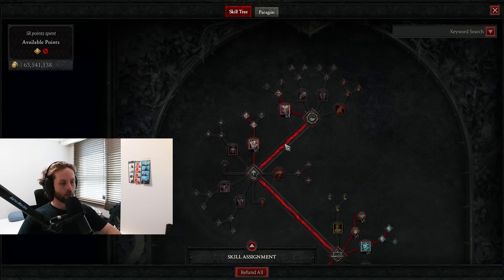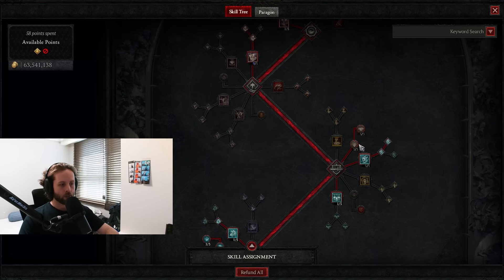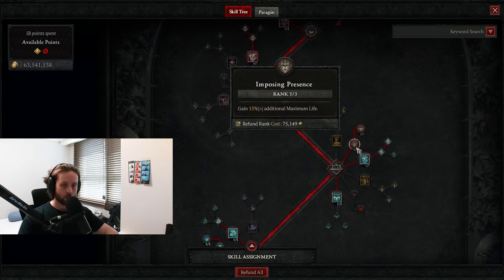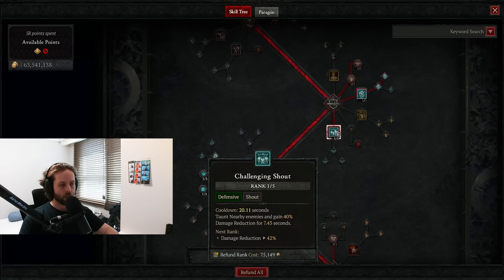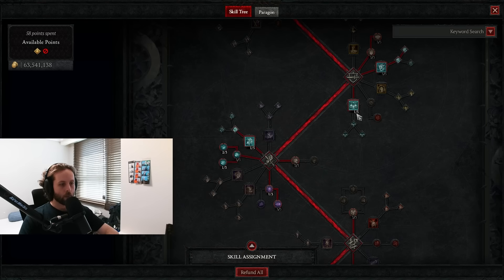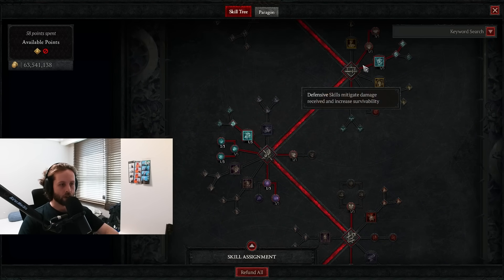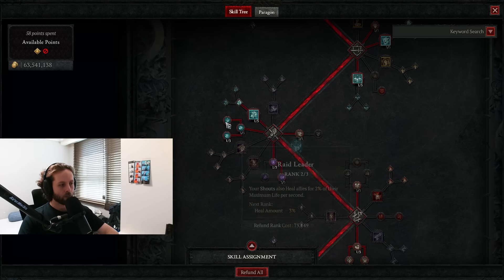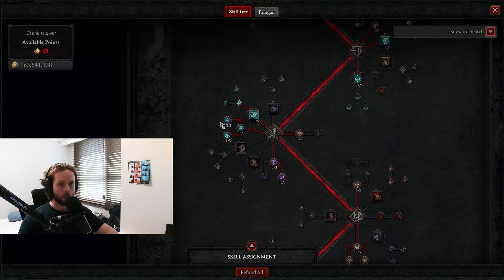This is all pretty bog standard: enhanced lunging strike, violent whirlwind, some points into martial vigor and imposing presence to be as tanky as possible. Five points into rallying cry, one point into challenging shout, and one point into enhanced war cry just for the berserking. These two baseline effects are very powerful and give access to echoing fury, one of our aspects. Lots of fury regen here, buffed shouts, two into raid leader, one into gut rail for extra damage reduction and a heal over time while shouts are up, and booming voice increasing the duration.